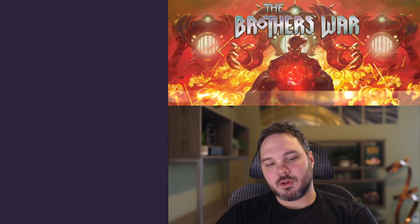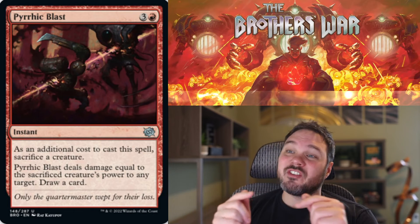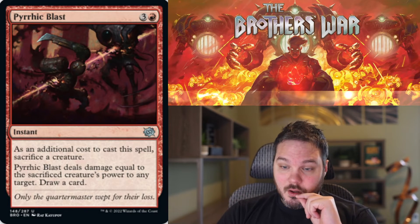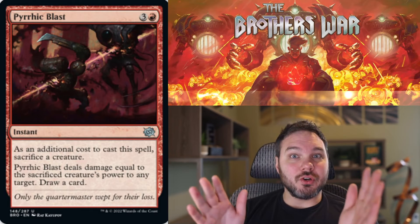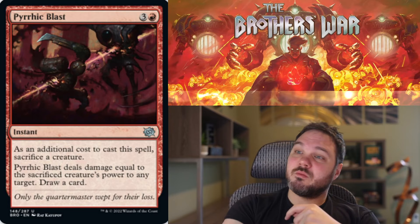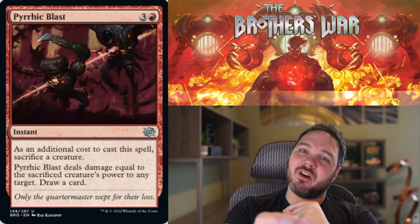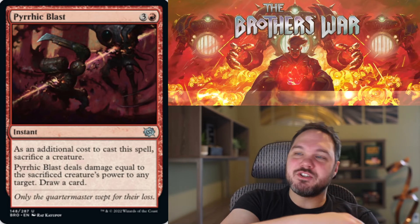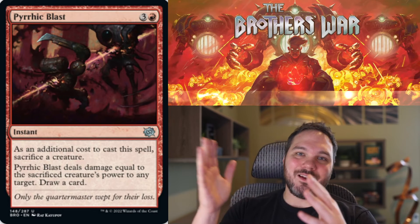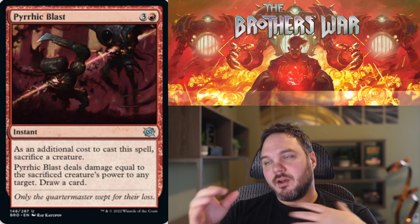Up next we have Pyrrhic Blast. For three and a red, you get an instant — as an additional cost, sacrifice a creature, and it deals damage equal to the sacrificed creature's power to any target. Draw a card. Dealing to any target is great — this is a good finisher. You can sacrifice your biggest power thing and go to face, or kill one of their threats. The fact that it replaces itself means the sacrifice isn't that big a deal — yes, you used a card to deal damage, but you drew a replacement. Ultimately I like this card a good amount; it's not card advantage so I won't go insane loving it, but it's a good enough rate to pull me into red slightly. I'm giving it a B-.